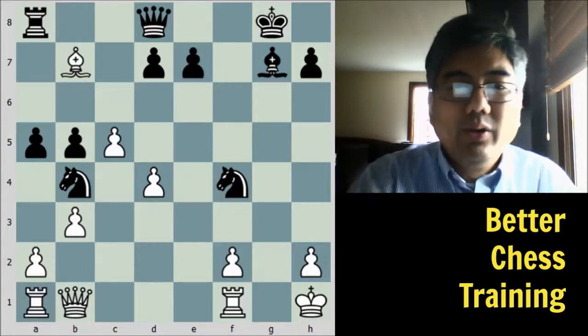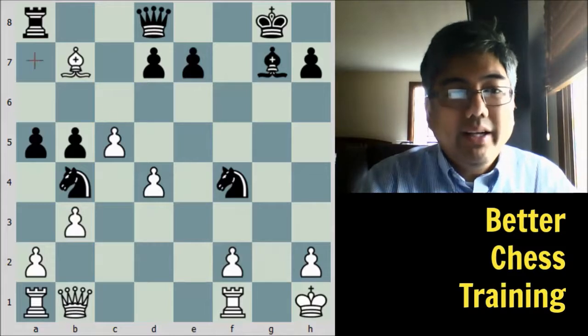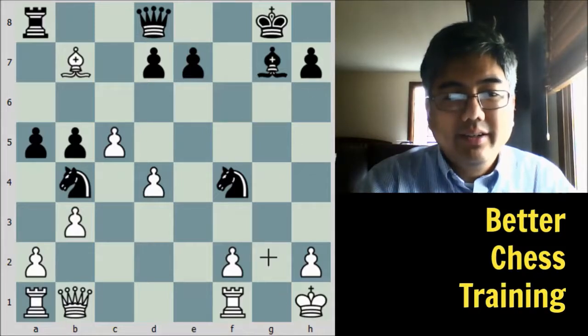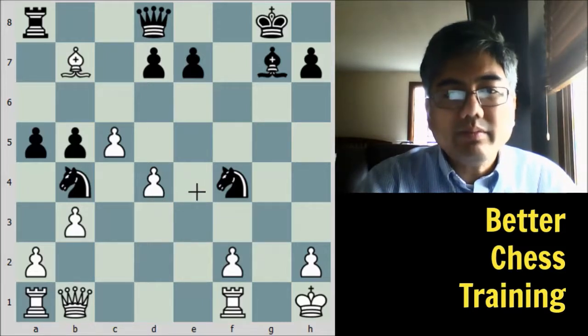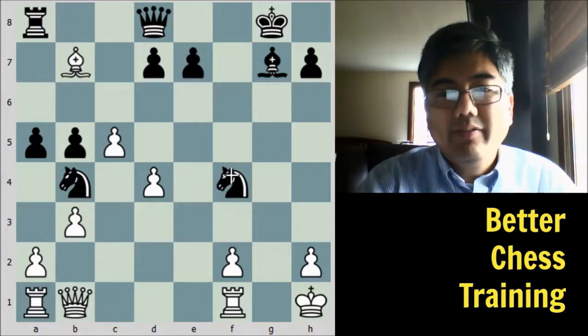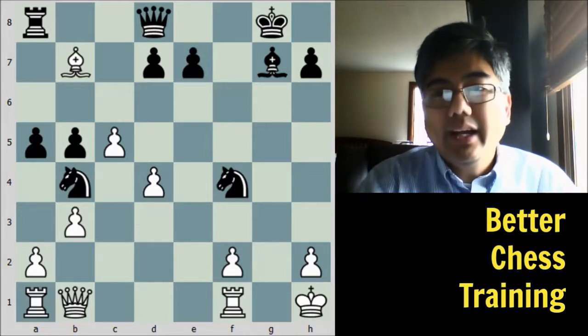First, there are a few notable features of this position. White is attacking black's rook on a8. We can see the relative looseness of both kings. Black also has a hanging knight on f4, and finally our rook is immobile here and this pawn is also hanging at the moment.